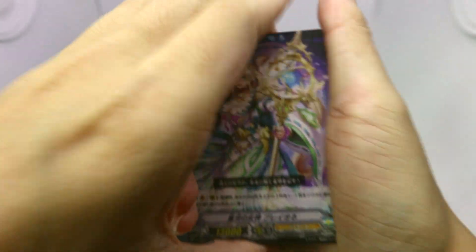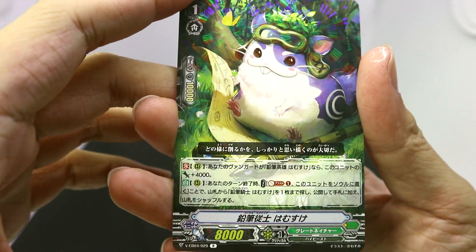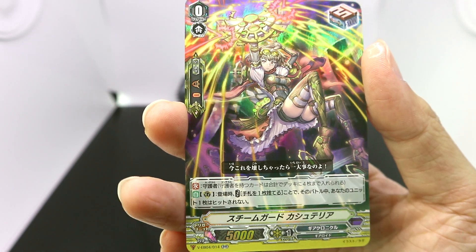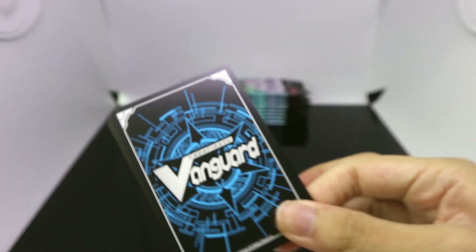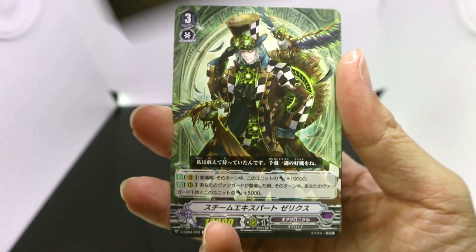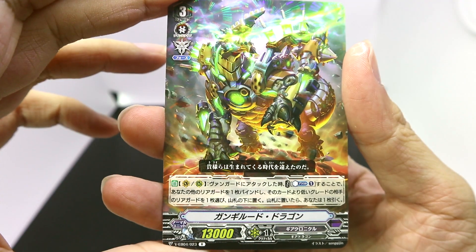Moving on to the third pack. The new Great Nature is quite different from the original play style of giving really powerful boosts at the expense of having to retire units at the end phase. We have a rare, Pencil Squire Hamasuke, followed by a double rare — Steam Guard Castellia, which is going to be the draw trigger perfect guard for Gear Chronicle, followed by more trigger units. The way Great Nature operates now feels very calculated, fitting their whole theme of being a university of animals, whereas the old Great Nature tapped more into the wild instincts of the animals.